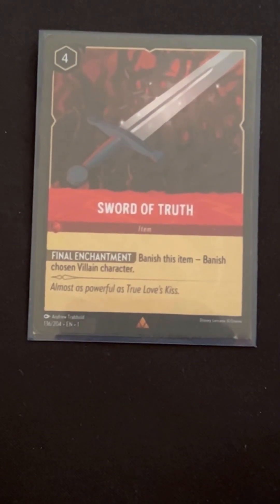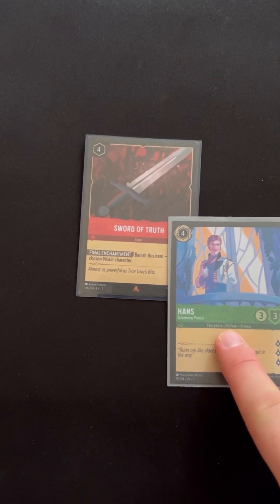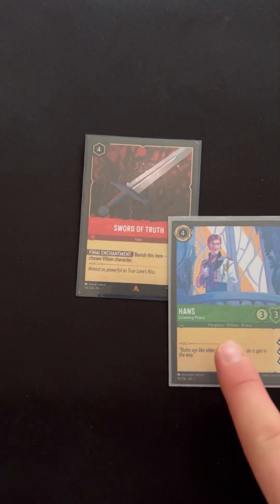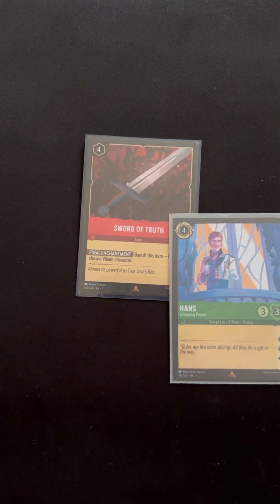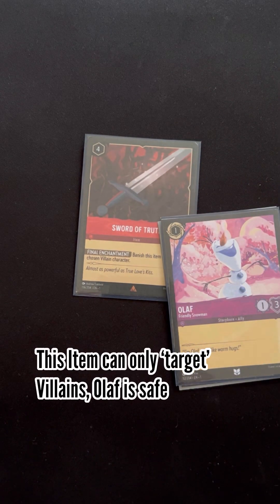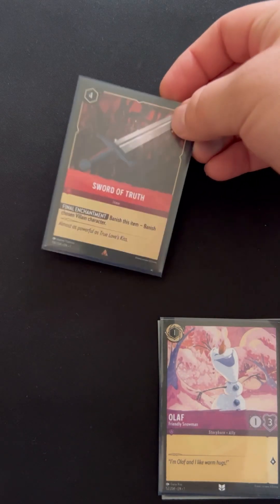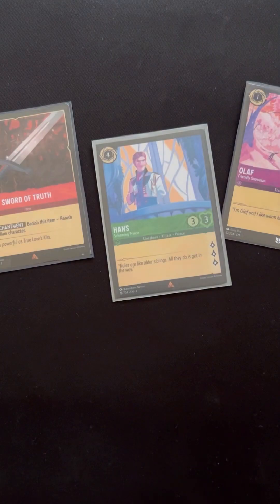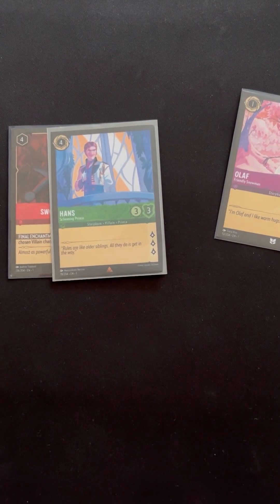The Sword of Truth item allows you to banish it in order to banish a chosen villain character. You'll notice each card has multiple subtypes — this card is a storyborn villain prince, whereas someone like Olaf is simply a storyborn ally. You're sacrificing this artifact to destroy a target villain character. When characters are removed, they are banished.